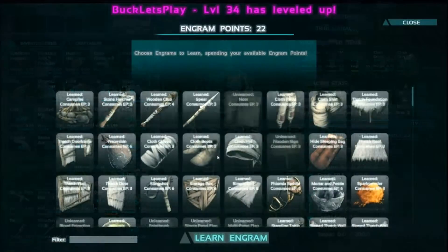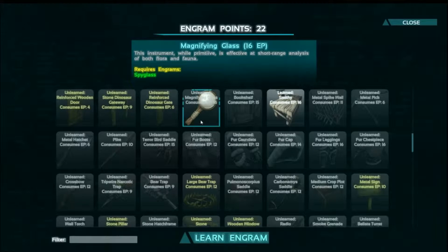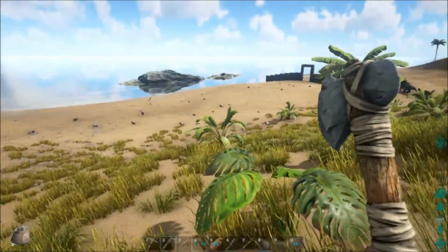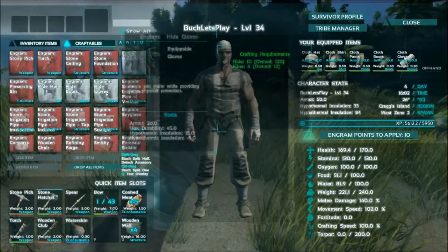Okay, we're ready to level up — let's do health, 22 points. Magnifying glass — I didn't know they had that, they just added that apparently. Crossbow — that's what we want. Of course we need the workbench to make it, and we're gonna need the smithy, we're gonna need all that stuff. Oh yeah, we still need to make more walls.